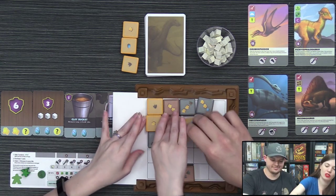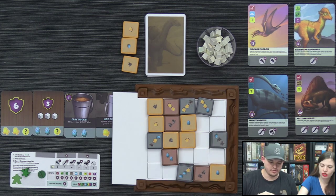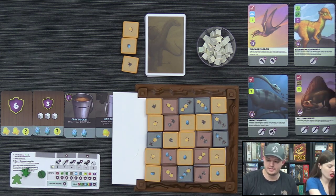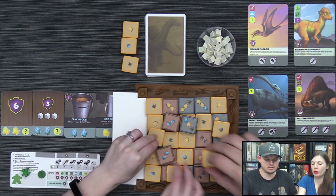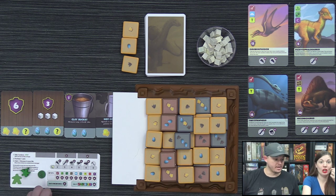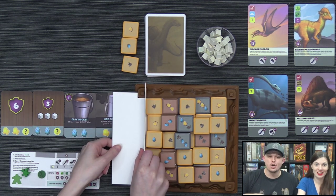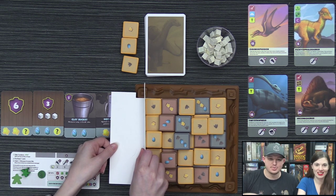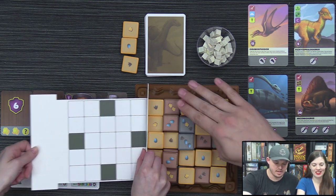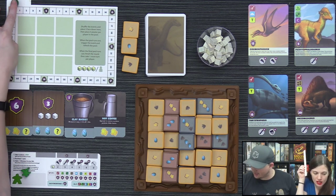Tiles can go anywhere but the corners, because that's where the paleontologists are going to start. Now we have a completely unique board every game. We flip it back over — this is our score track — and put our tokens on the start space. We place the three event cards, the plaster supply, and our skill tiles. In a two-player game, that's eight plaster with four per person, all noted right here on the board.